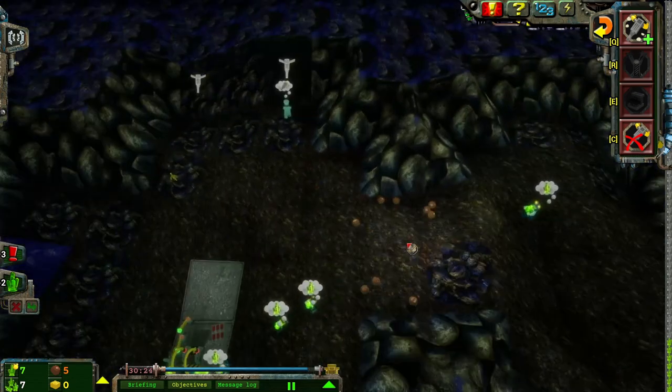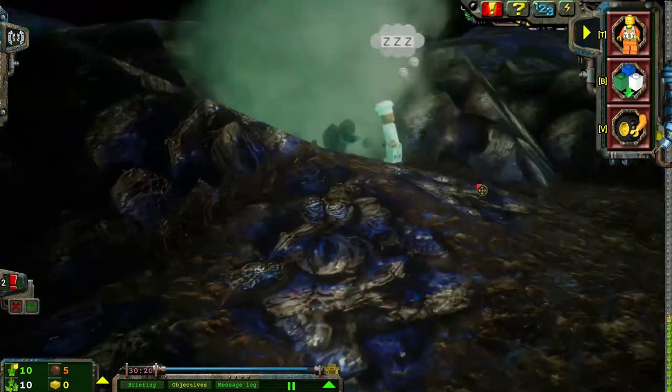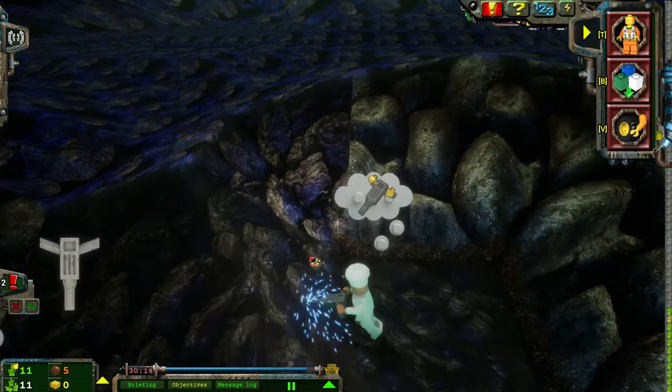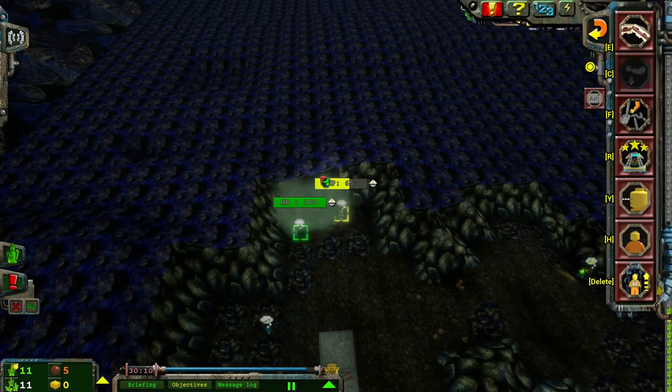They can change the whole objective in this game and our priorities just by terraforming the land ever so slightly. Chef, how we looking? That's going to be bad. We're going to be looking bad. Drill that please. Thank you, Chef. An energy crystal has been found.